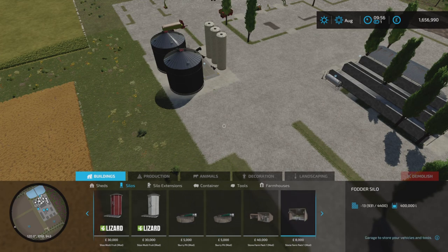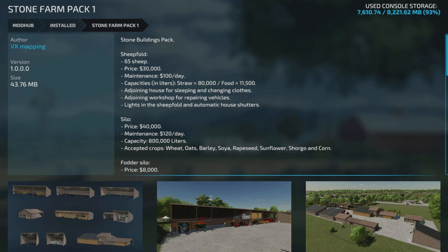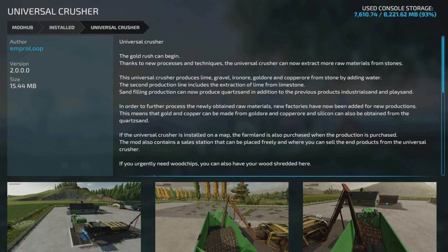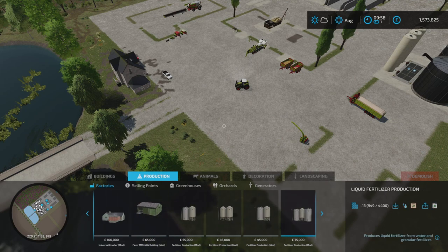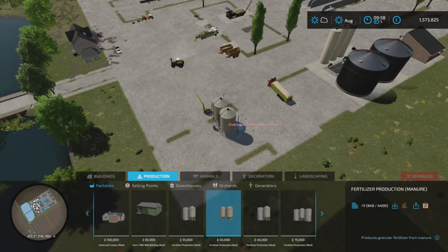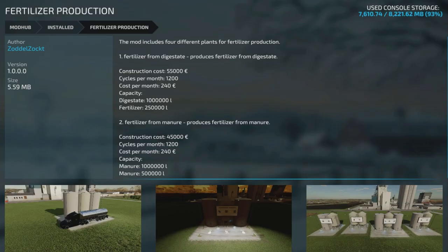So the next one is quite new from the mod hub — this is the Stone Farm Pack 1 by VX Modding. You put grass in there and it turns it automatically straight to hay. We've got that one as well — the Universal Crusher. I've just started using this on one of my other playthroughs; works pretty good. These I'll have on every map — this is another step to being self-sufficient. This will make my solid fertiliser and my liquid fertiliser. I have these on every farm as well, so you get by-products from your animals — take advantage and make fertiliser out of it.